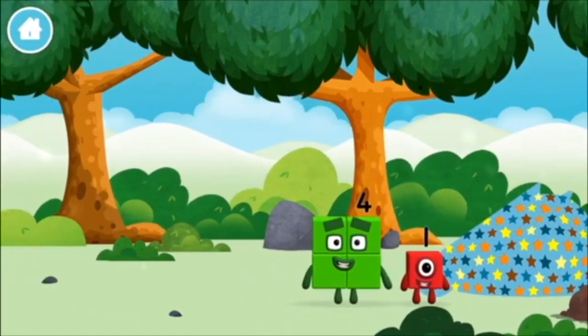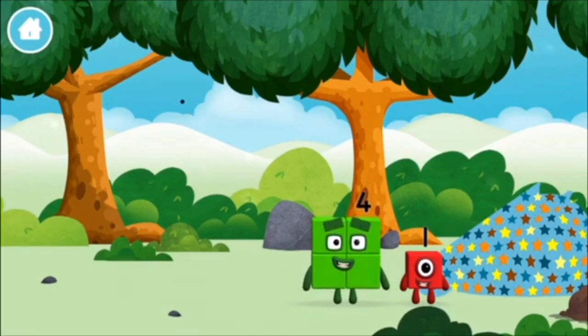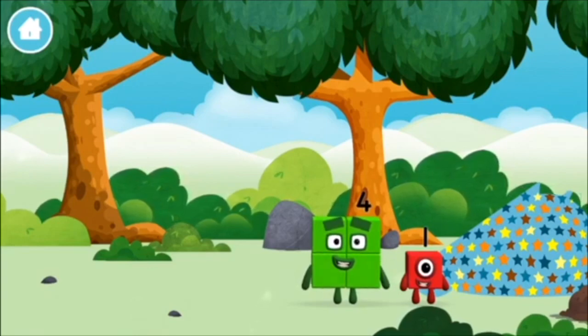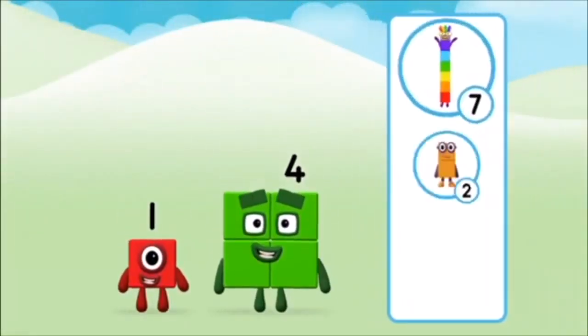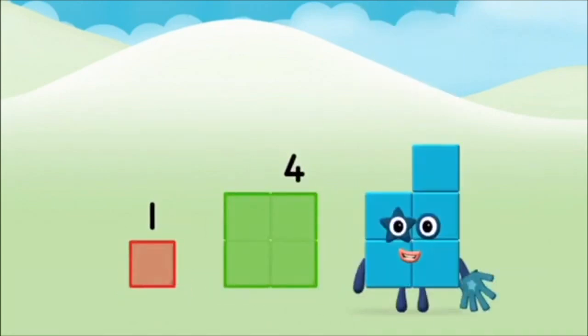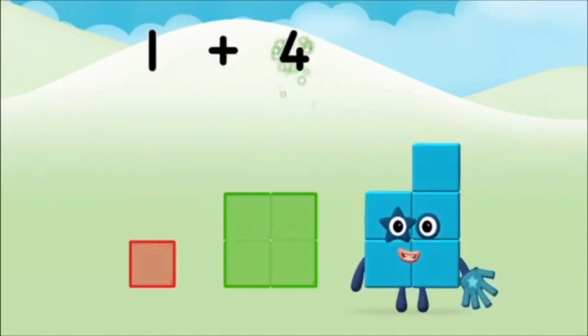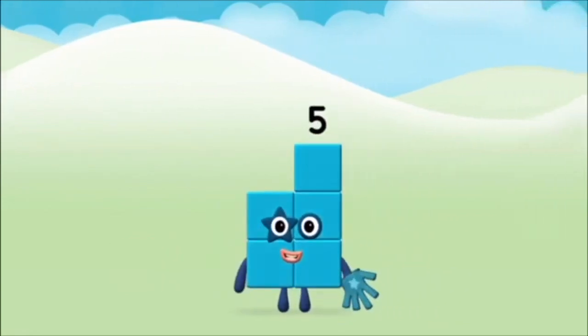You found a number block. Do you know which number block you'll make? Correct! You chose the right answer. Now add the number blocks together. One plus four equals five. Well done! You made number block 5.